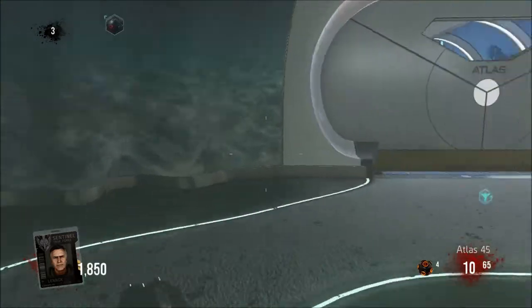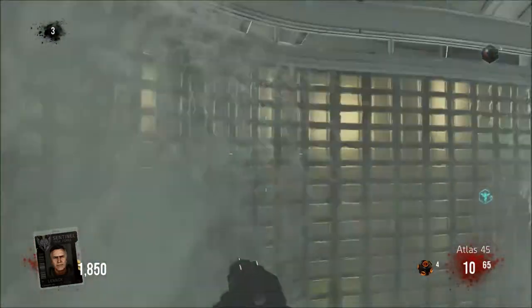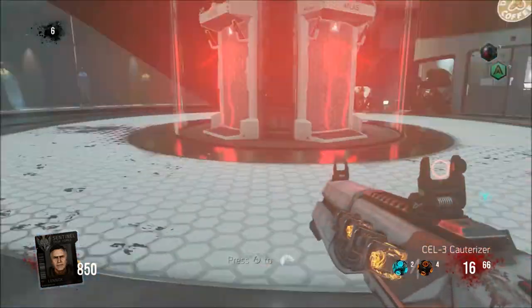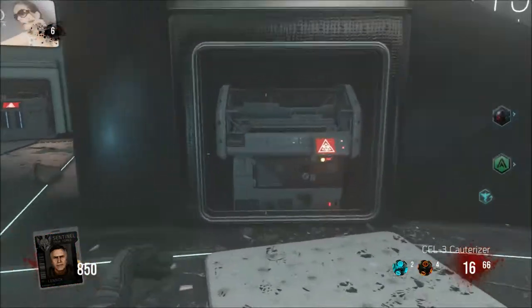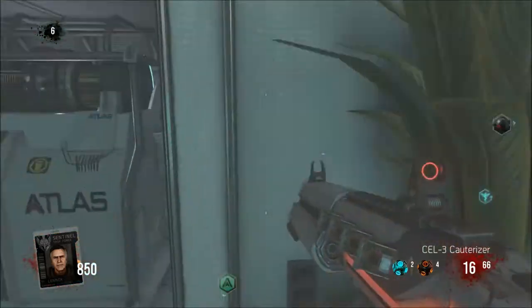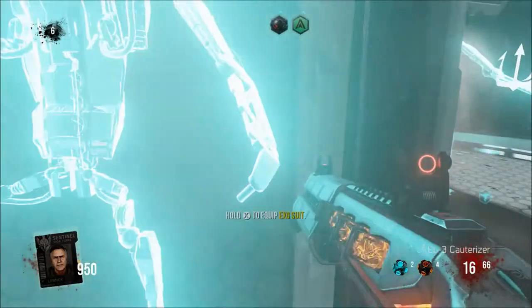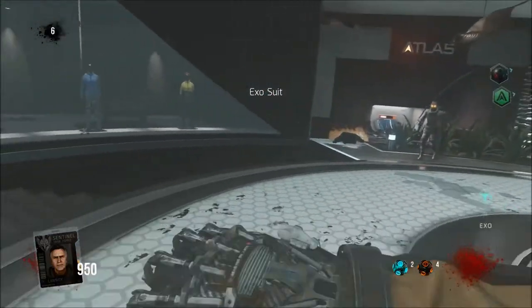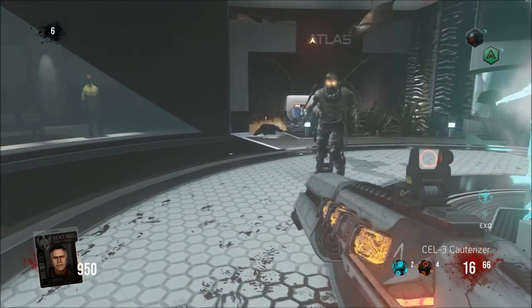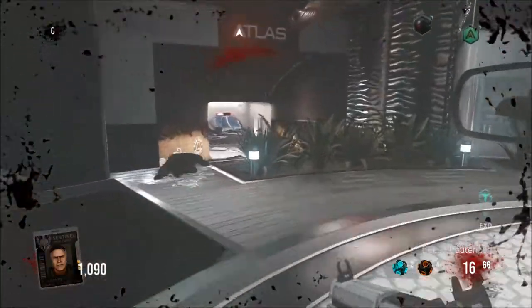But one thing that really set Descent apart negatively is that the Juggernaut is so far away and so confusing to find. It took me forever to find where it was, and when I did, I was basically screwed — I got trapped in a corner buying it against the wall. So that didn't work out too well.